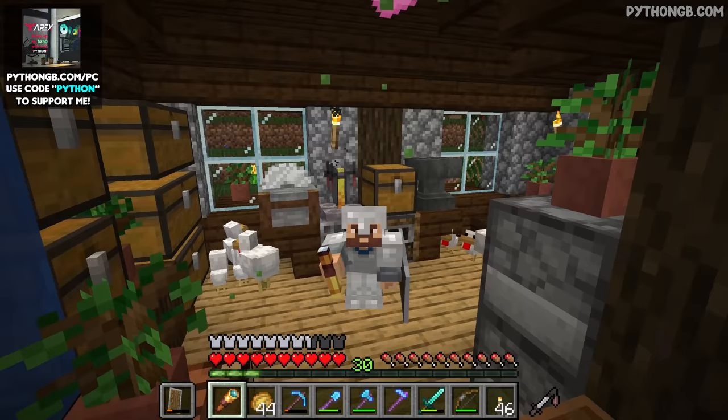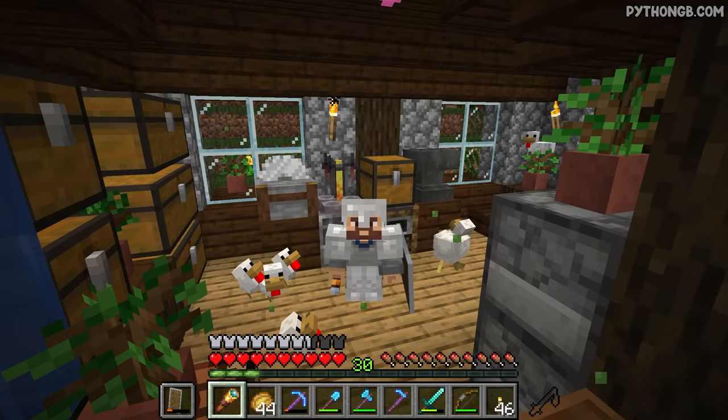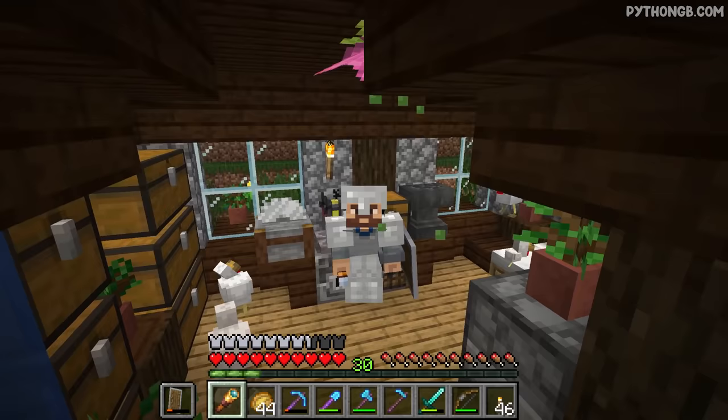So, do you know what, ladies and gents? I think today we are going to explore the ocean. We've got ourselves a bunch of doors in case we do come across an ocean monument, so we can go ahead and take it out. But failing that, we can also go ahead and raid a bunch of shipwrecks and do a bunch of treasure map hunting and all that kind of good stuff as well. The bottom line is we're going to come back to this house at the end of today's episode with a whole bunch more gear.